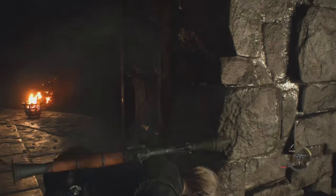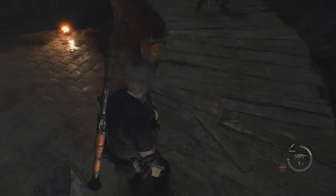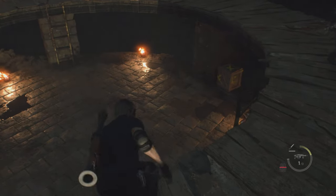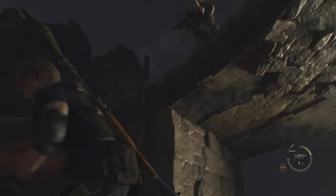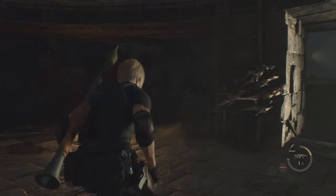Climb up the ladder, get him close to the ladder above, and when he's close you jump down and climb back up as he's about to jump. When the timing is correct, you'll see that Krauser is going to get stuck under the ladder.